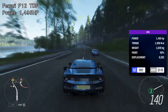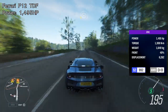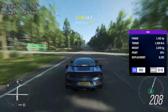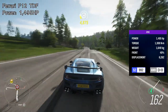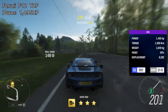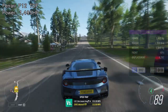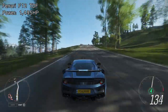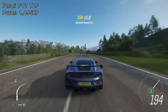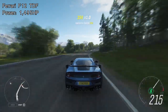Coming in at number seven is another car in the 1,400 to 1,500 horsepower range, and it is the last car within that range. It is the Ferrari F12 TDF — another car that not everyone will look at and think it's going to be one of the highest horsepower cars in the game, but trust me, it is. It stands at 1,495 horsepower. From here on, the horsepower differences become significantly larger.